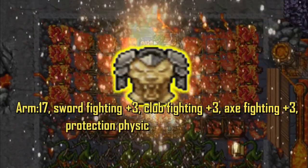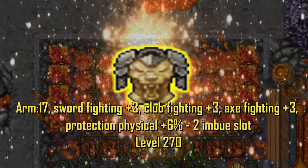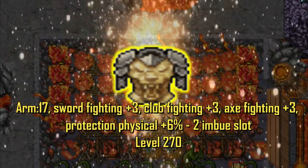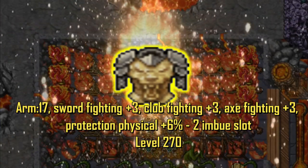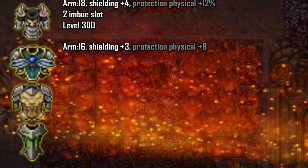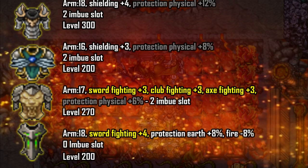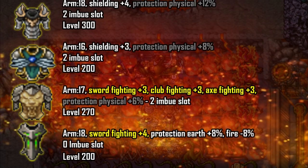The Lion Plate is for level 270 minimum. It has ARM 17 and it gives you 3 in swordfighting, club and axe. It has 6% in physical protection and has 2 imbue slots. Let's take the Lion Plate in perspective in relation to other armors. Looking at it a bit more, it's a really offensive armor.